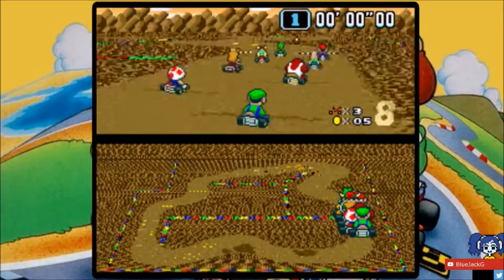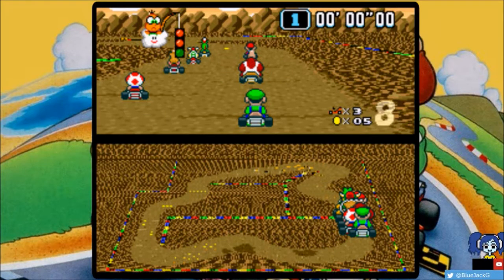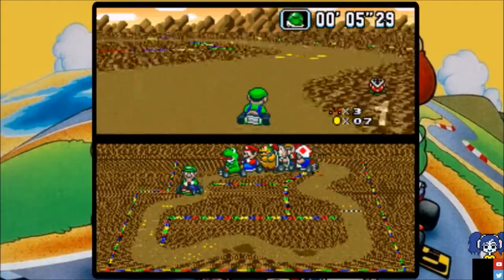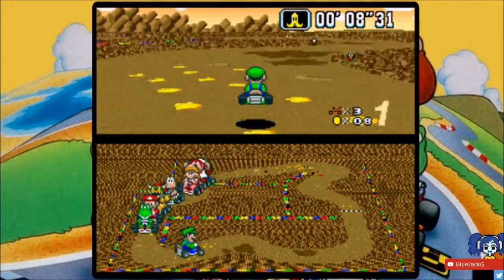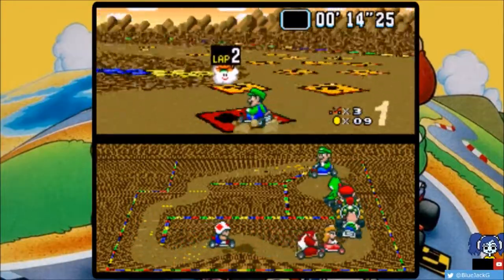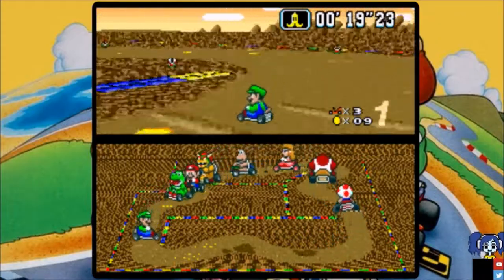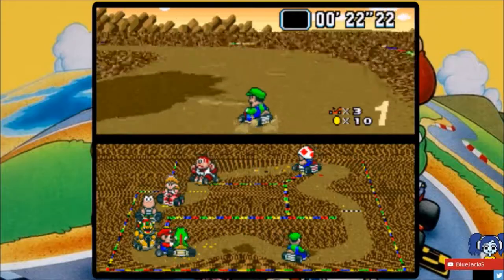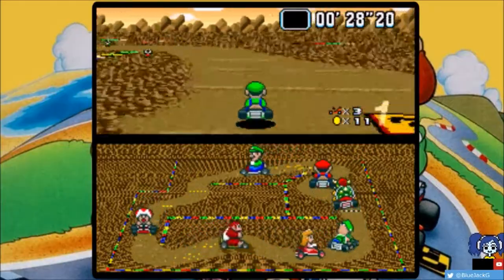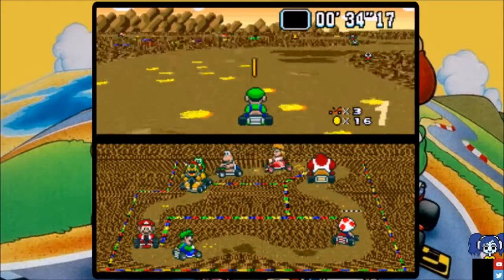As Blue enters the course for the very first time. Here we go — round one. Blue gets the first item of the course: a banana! Still in first place, not bad. This course is quite slippery. You gotta be careful, mostly with those puddles. If you land on those puddles, you lose control of your kart and you actually go slower. Trying to avoid that as much as possible.